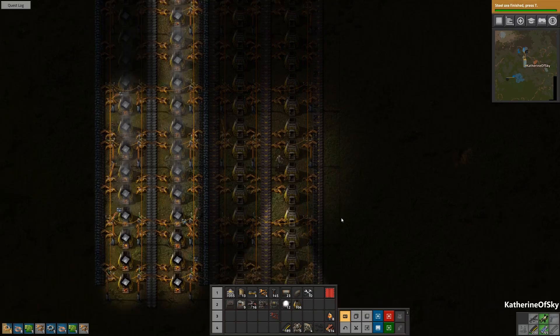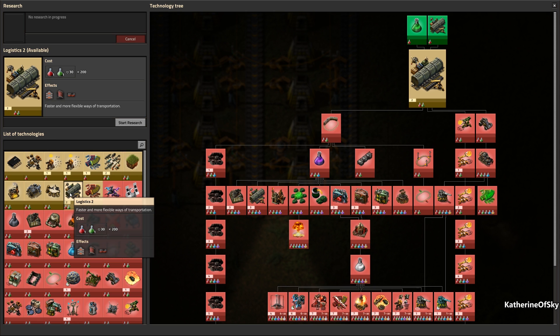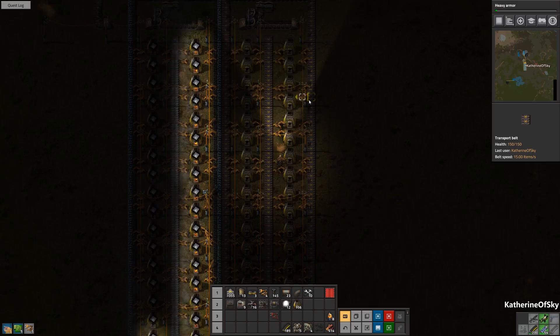There's one left, I think — we just have to wait for that to be handcrafted. Steel axe is finished. What did we want next? Green science is great. We could get armor — that could be slightly useful to us. So let's get that, I think. We're good on inserters now, and the coal is traveling down, which is very nice.